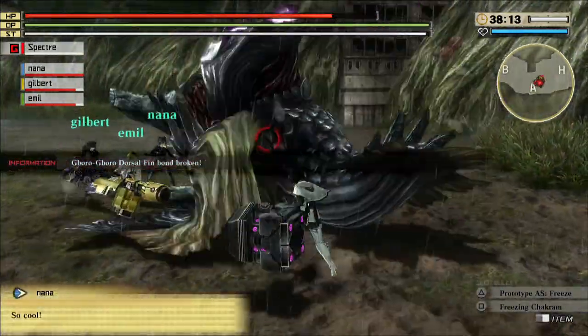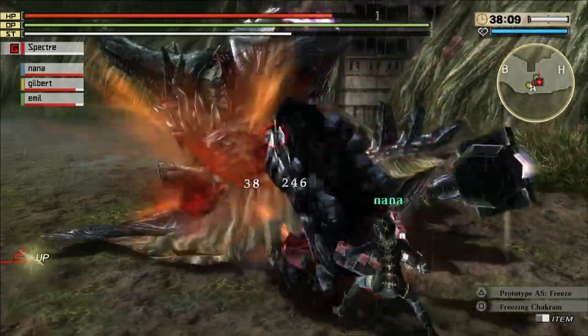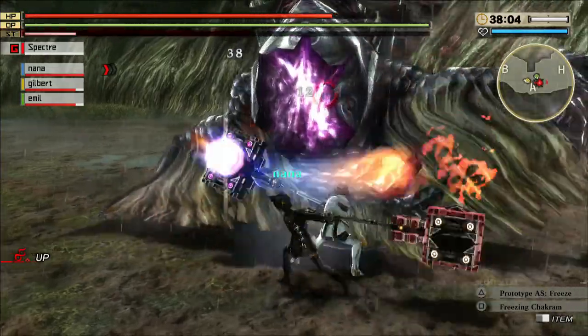The next ability is the Boost Rush. What you do is plant your feet on the ground, grab your hammer, turn the rocket on, and swing until the enemy starts bleeding — and then you keep going.